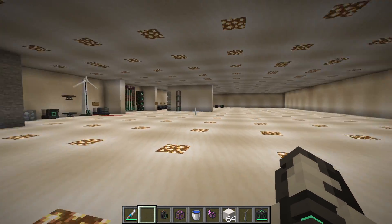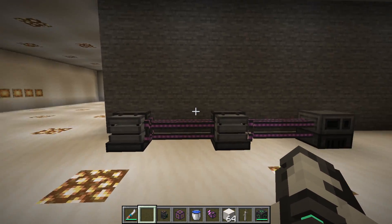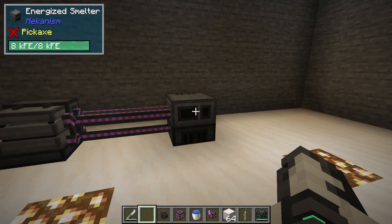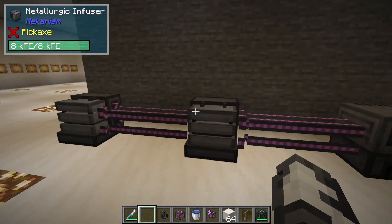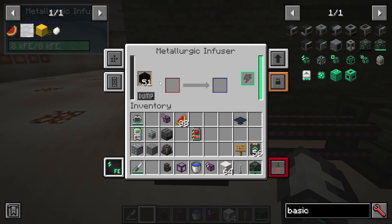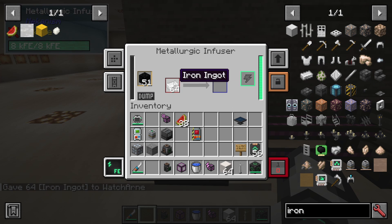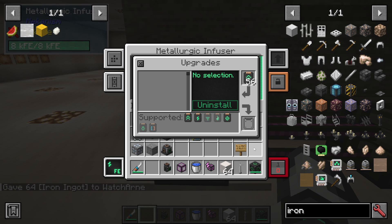In my tutorial laboratory we have two metallurgic infusers and an energized smelter — this is how we're going to make steel. In the metallurgic infuser, if you put coal into the yellow resource slot you get carbon. I then take my iron ingots and push them through here.